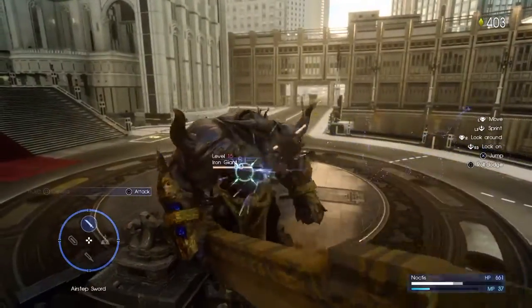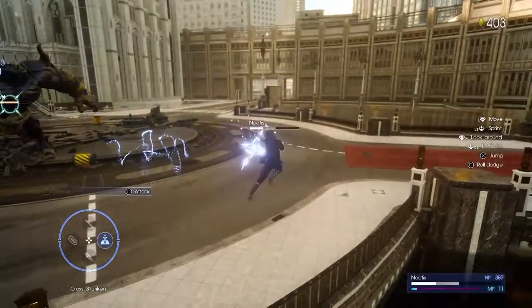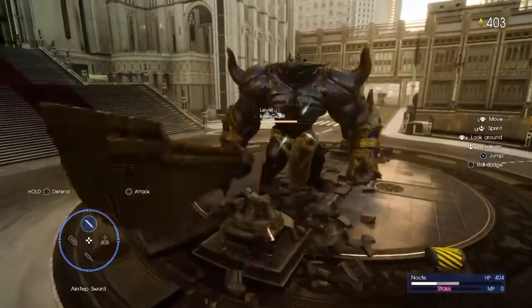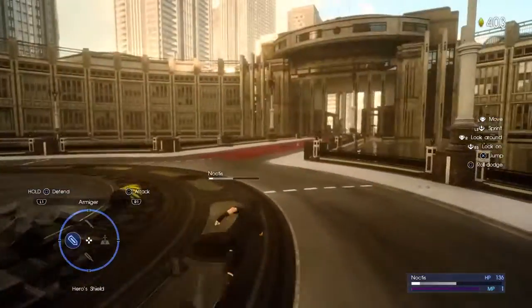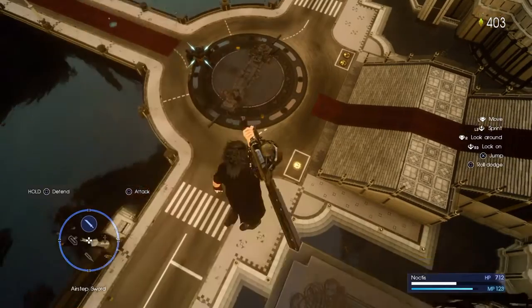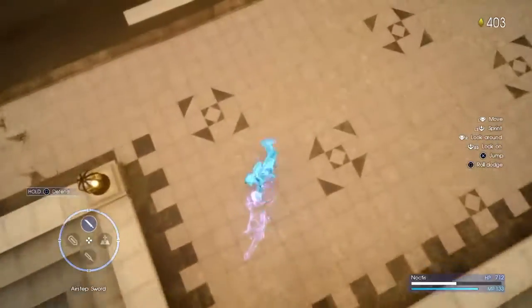Here are some combos I want to show you that you can actually perform in the game. I block with the shield, I jump, and then I press square. That technique locks you onto the enemy and you will always hit an enemy at close quarters. Jump and press square — that will always give you a hit.